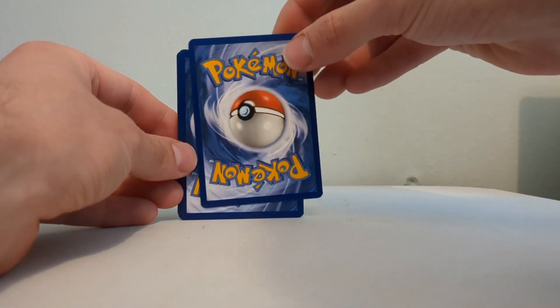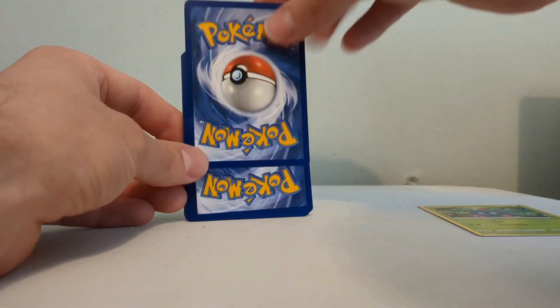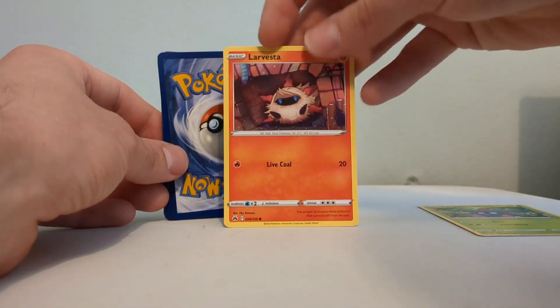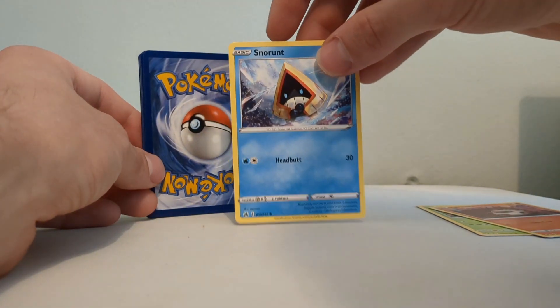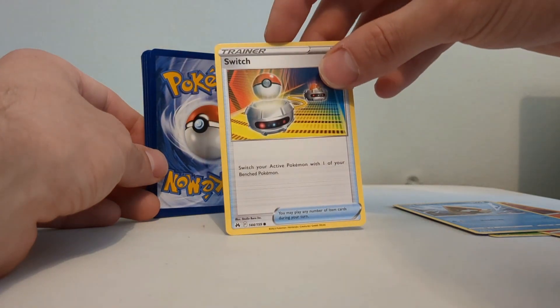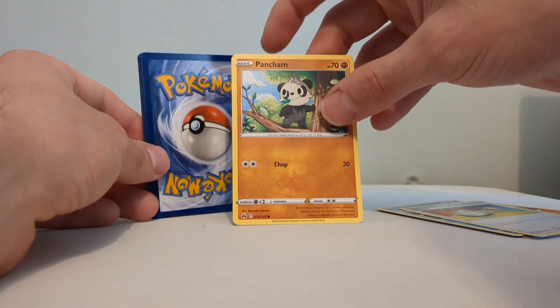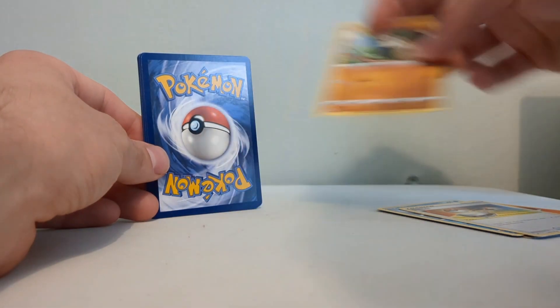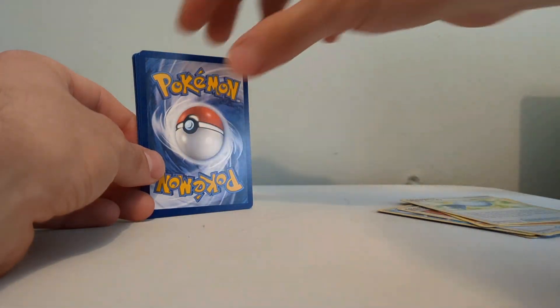There's our promo - I've actually only got one of that one, so nice to have. It's a Rapid Strike, very nice illustration. Let's open our first booster. We got a Tangela - love Tangela. I haven't seen many of them in Crown Zenith. I know they're a common card but it's not one I have much of. And there's Crown Zenith's version of Switch.